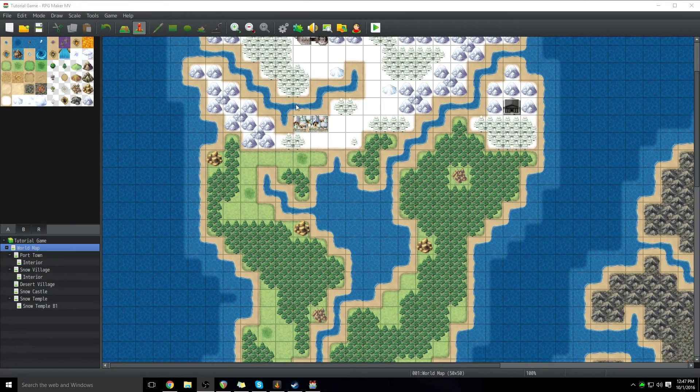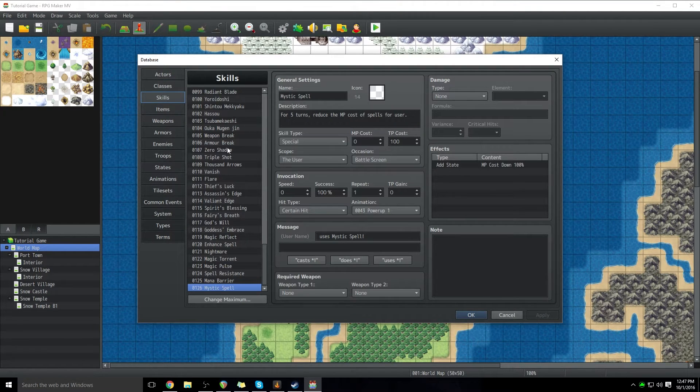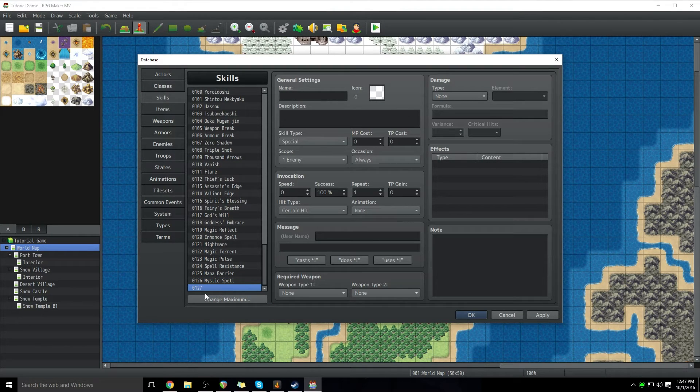Getting into skills and abilities, we're just going to go up here to the dashboard, choose the skills tab, and then we have our list of skills here. Just go to change maximum and increase it by one. So there you go, you've created a blank ability.